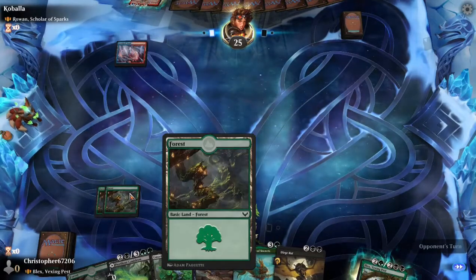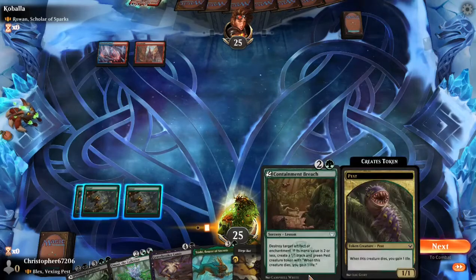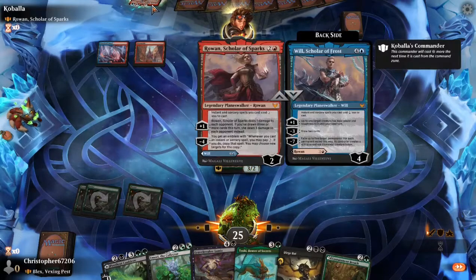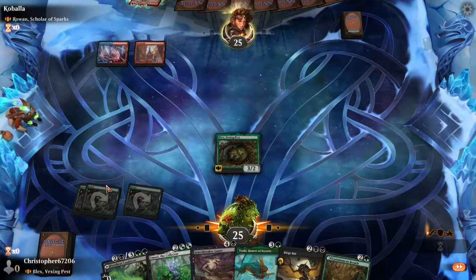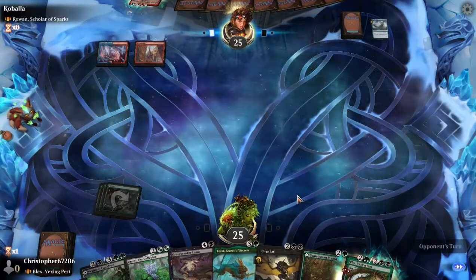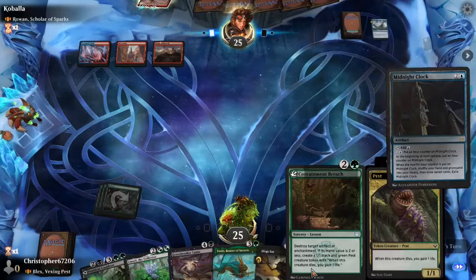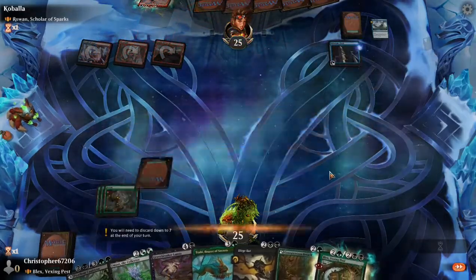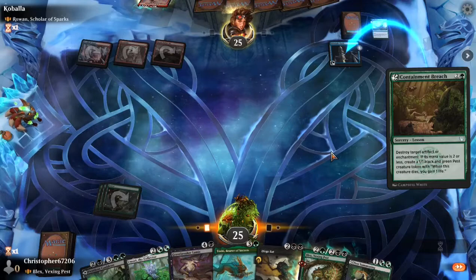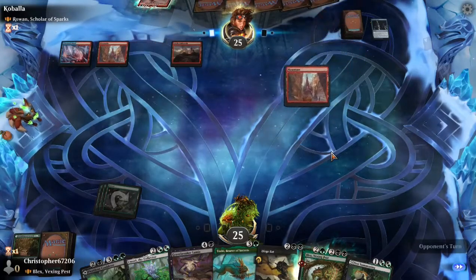Our opening hand is a little bit weak here, but we had what we had. We are gonna get down with Blex. The opponent seems as though they are going to have some response to him, so we will send him back to hand — we don't want to pay unnecessary commander tax, especially when we are not drawing any lands. A Midnight Clock comes down. During our turn, we destroy Midnight Clock. We don't get max value out of it — because it's not an Arcane Signet — but it's still good to have that thing off the battlefield.